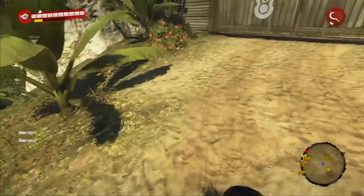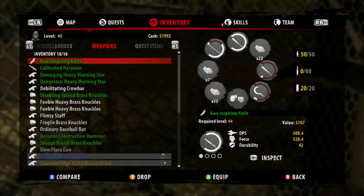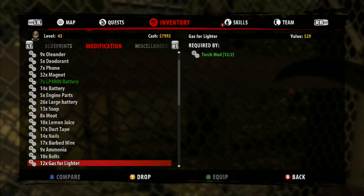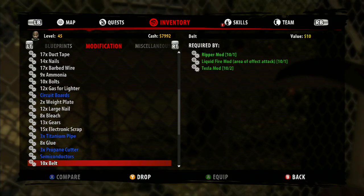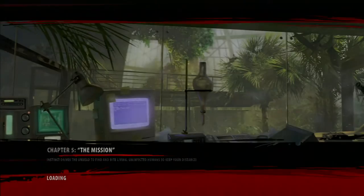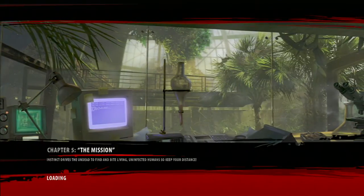Now, unfortunately you can't just throw down the items again immediately — you have to leave, repeat the checkpoint thing, create a new checkpoint that has your increased party amount, drop down the items, and repeat the duplication. This is the only way that you can duplicate more items repeatedly.